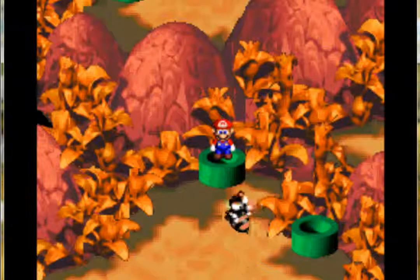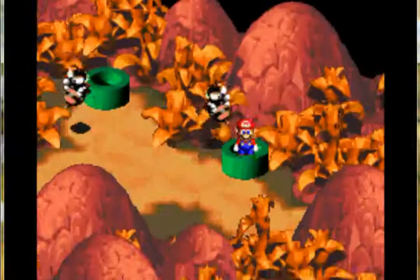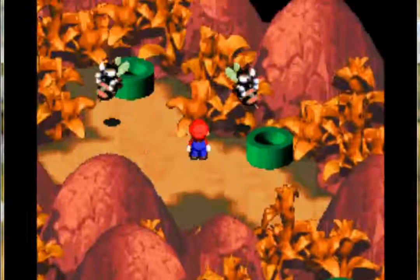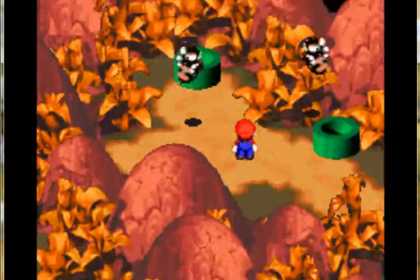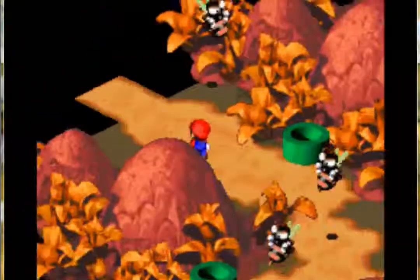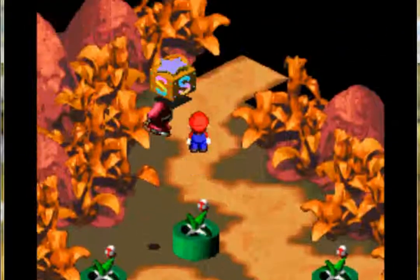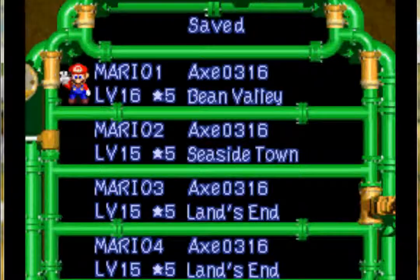What's up everyone, welcome back to Let's Play Super Mario RPG Legend of the Seven Stars. We are moving through Bean Valley here and we are about to go face a boss. Well, actually we gotta get through this little area first — I forgot about this. I wanna go down to each of these to get the loot they bring up first, so I'm gonna save, just in case something happens.